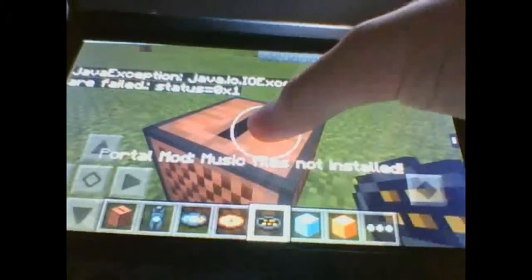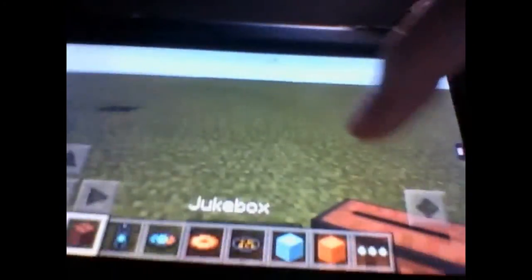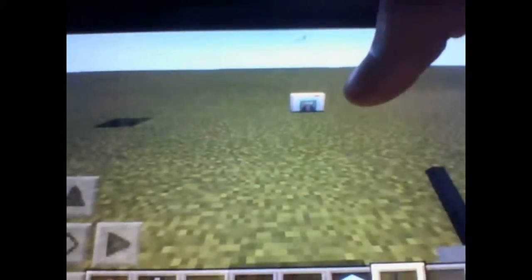Now the jukebox works with these, but they don't work because of the Java exception. These look kinda like they're nuts. It kinda plays down two though — that's really it for those ones. We're gonna go ahead and move on to the next item. We got a Portal Radio. This thing plays music — this is the only thing that actually works with music.